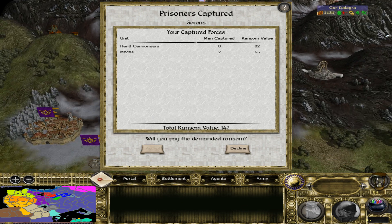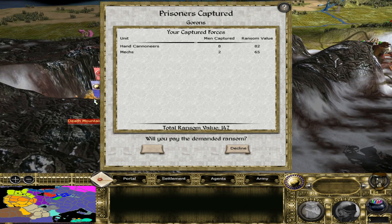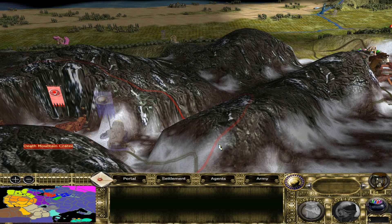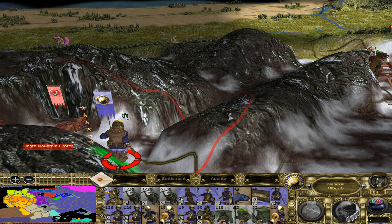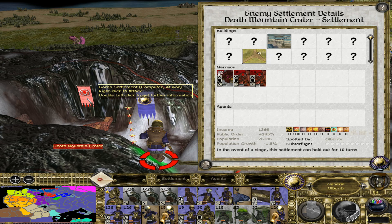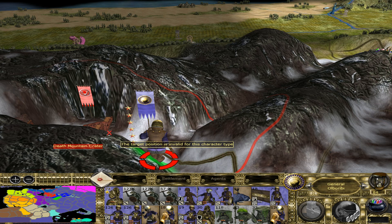We were supposed to fight the battle of the Fire Temple, the Goron Settlement, Death Mountain Crater, but they destroyed the ram. They didn't have any ranged units, but they could destroy the ram, so probably they have towers. We lost, and we will lose a lot of troops there. Now we have most of the troops alive, so we will count this as a defeat. Couldn't breach the gate.